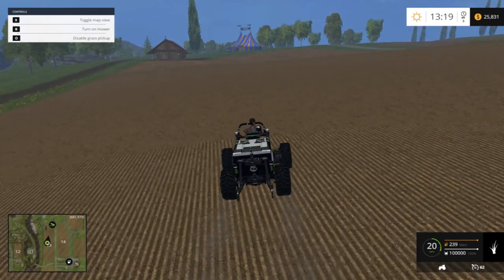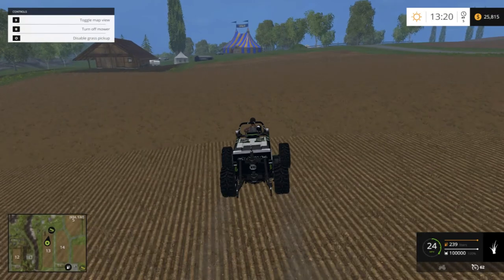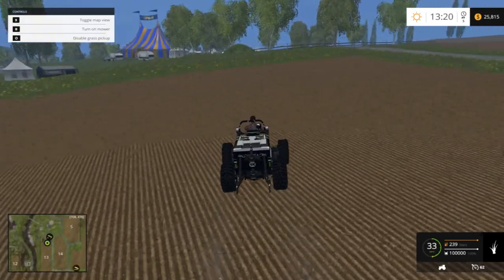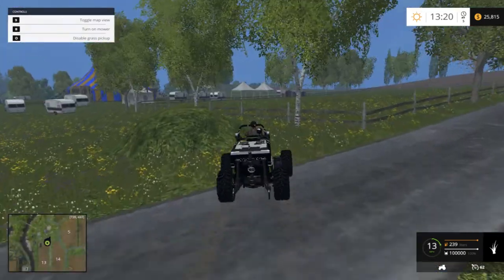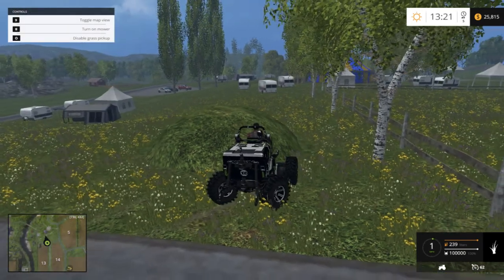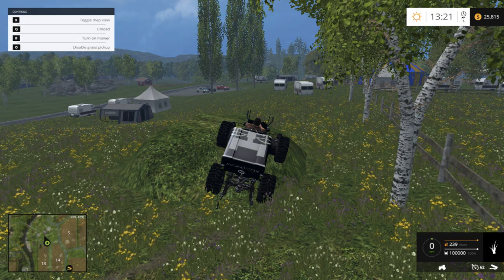If you drive towards one of those, you should see a pile of grass as you're coming up on one. When you have it full, it'll say down at the bottom of the screen '100% full.' You don't have to have it 100%, but I like to fill it up. You can come over here to one of these piles and just hit Q to unload it, and it'll sell the grass.